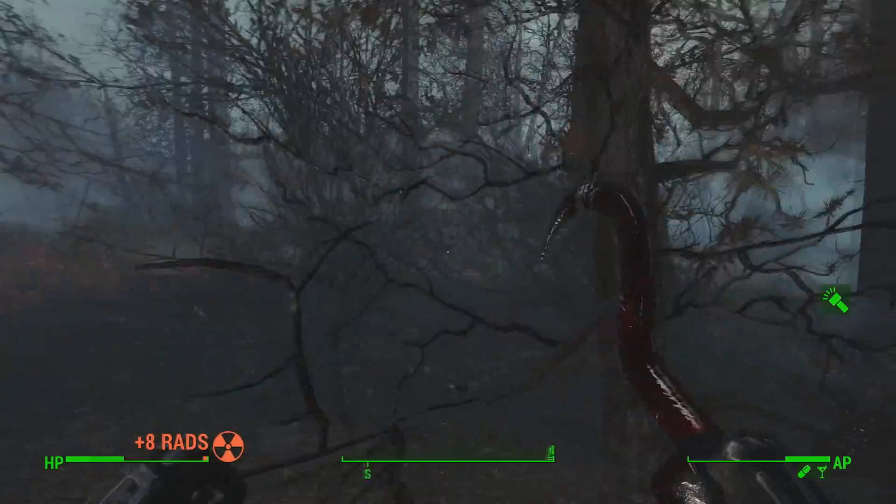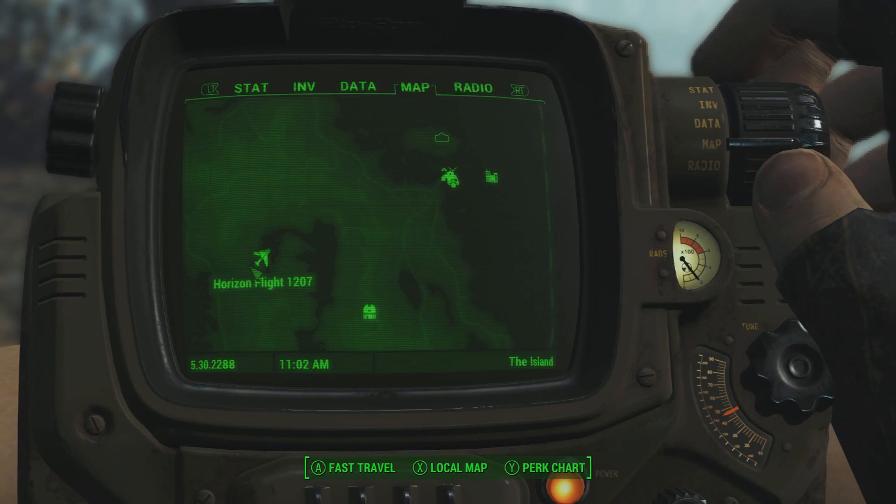First off, you're going to have to make sure you have the Far Harbor DLC — obviously. And once you're in the Far Harbor area, you want to head over to Horizon Flight 1207.